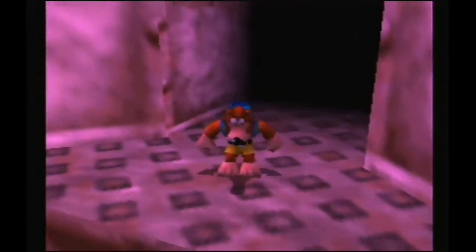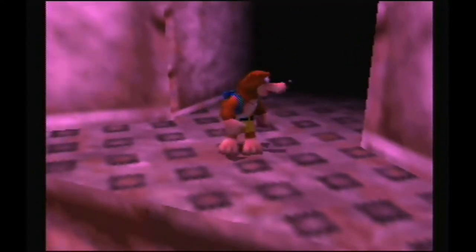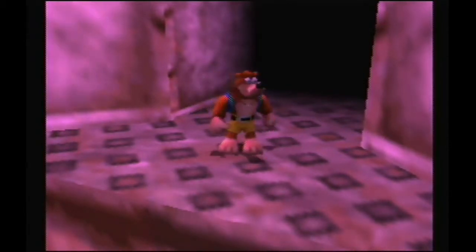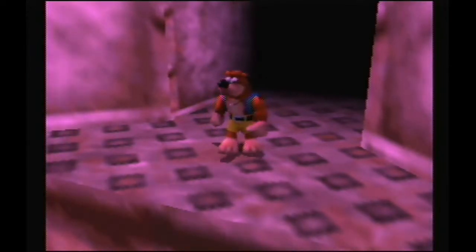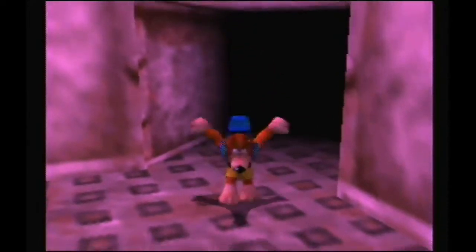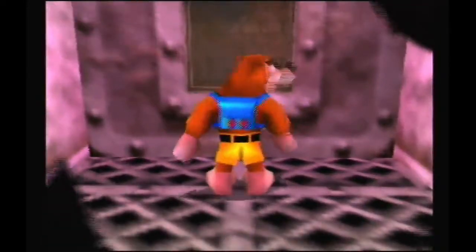Hey there everybody, this is a tutorial for floor four early in Grunty Industries. This trick isn't really used in any speedrun category other than say you're doing bingo or something like that, but it's still a useful strat to know. What you want to do is climb the elevator shaft in GI up until the floor four elevator lock.